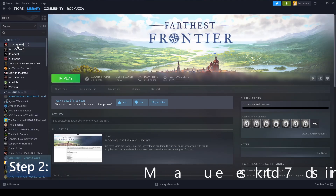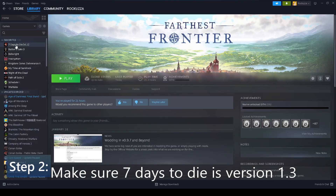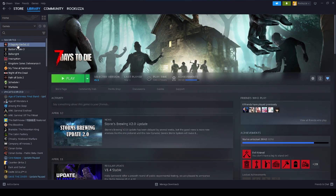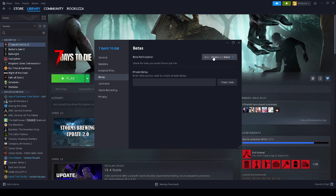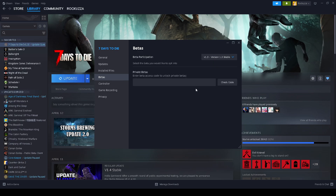Step 2, the most important step of all, is to ensure you have the correct version of 7 Days to Die. Go to your Steam library, locate your 7 Days to Die game, right-click properties, then go to Betas. Make sure you choose 1.3. If you are not on 1.3, you will run into issues.